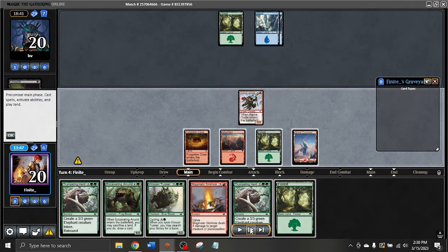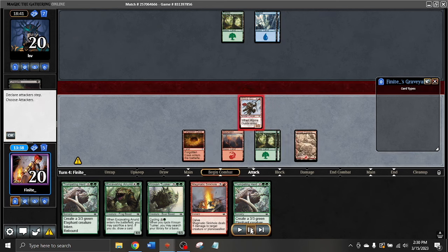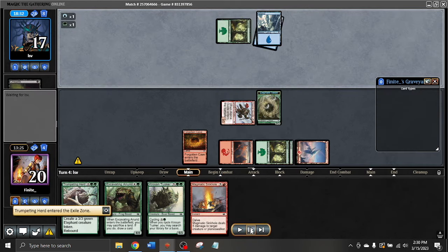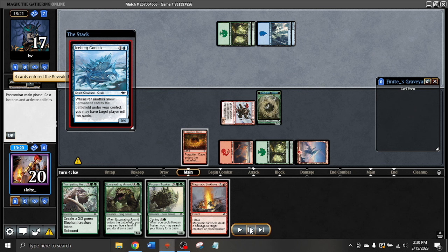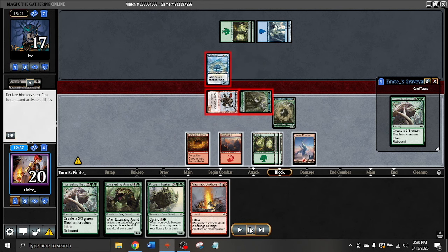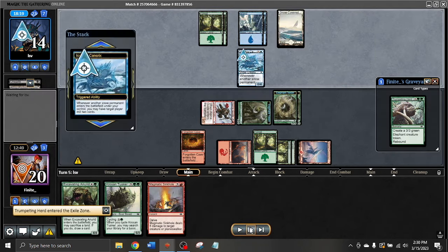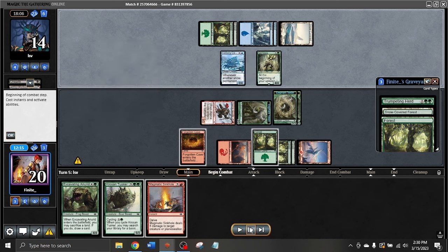Thankfully we do find the Forest, so now we get to attack for three and deploy a Trumpeting Herd — first of two. We don't want to play the Annorid because even though it is a little more mana-efficient, it only puts four power onto the battlefield as opposed to six. The Kankeriks is pretty annoying because it does take one of the attackers effectively off the table, but we get to play another Trumpeting Herd. Now it's starting to look like we have a real clock against the opponent who is not getting there in quite as aggressive a fashion.